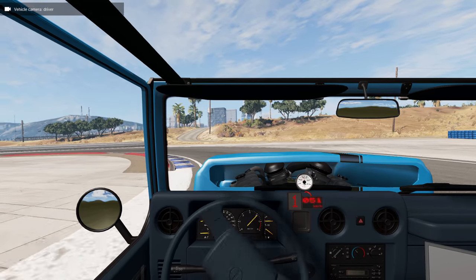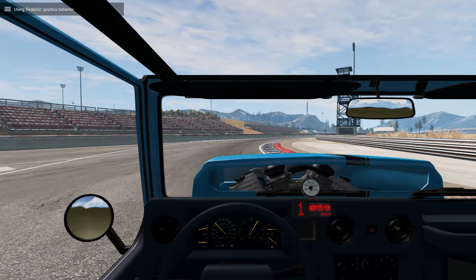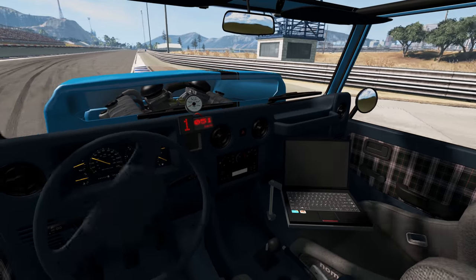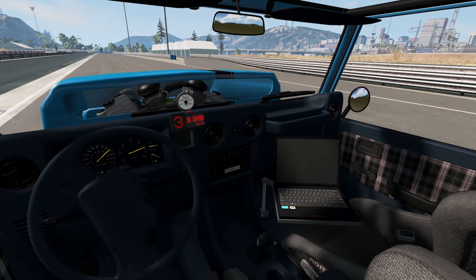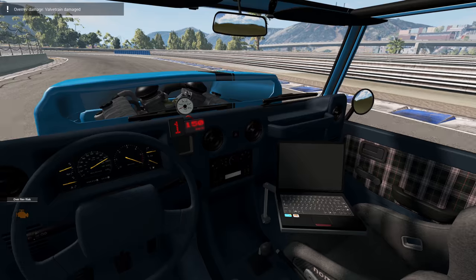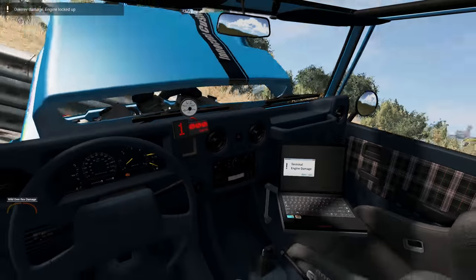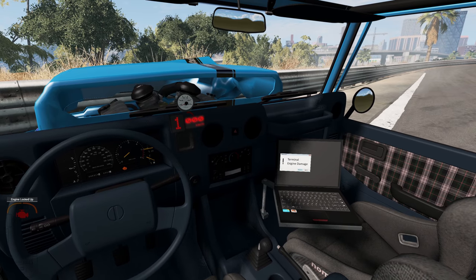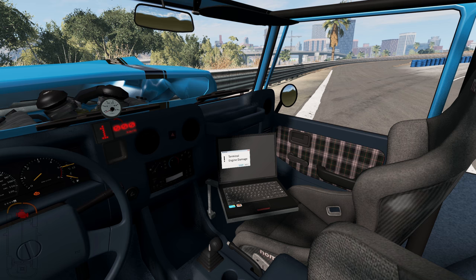While we're here, you can also see it has some customized digital gauges on the dash, and then over here we have a little laptop. This laptop is pretty cool because we can make text appear on it if we drive really, really badly. So we money shift the engine and it blows up. It says 'terminal engine damage' on the laptop — so if you completely ruin your car, the laptop yells at you too.